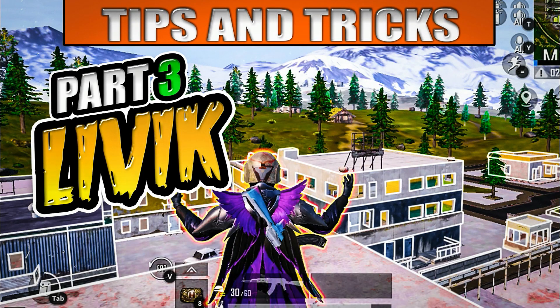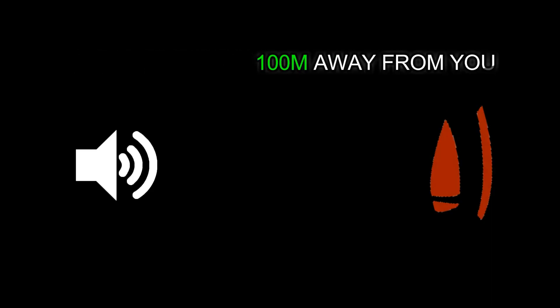Trick number 3. Here are some signs and sounds of gun firing in the Livik map which are helpful to find the location of the enemy: if the enemy is 50 meters away from you, 100 meters away, 150 meters away, or 200 meters away from you.